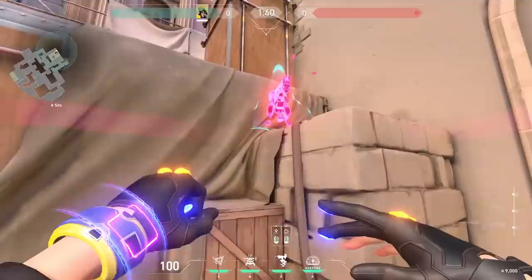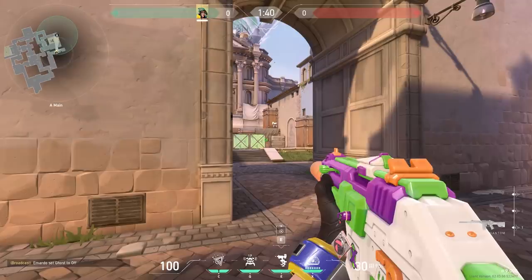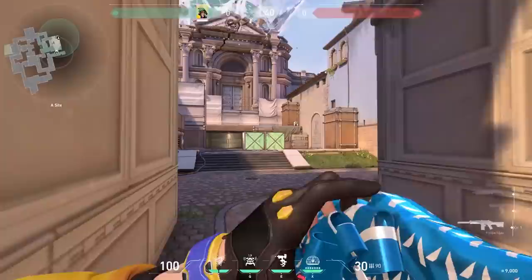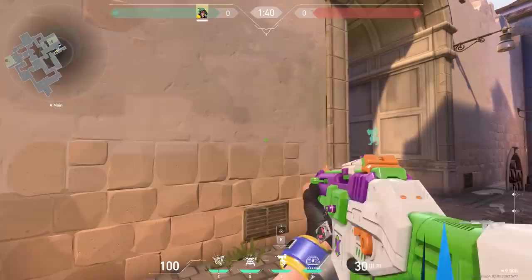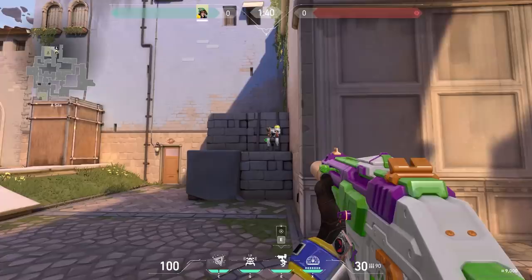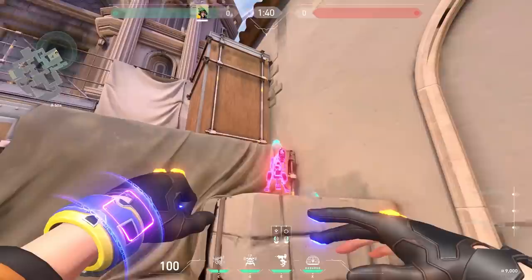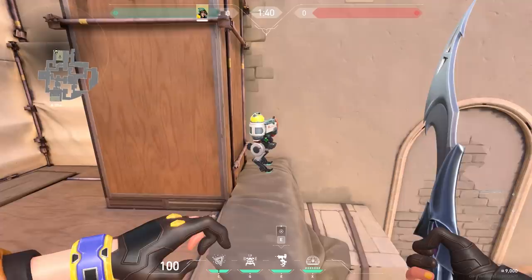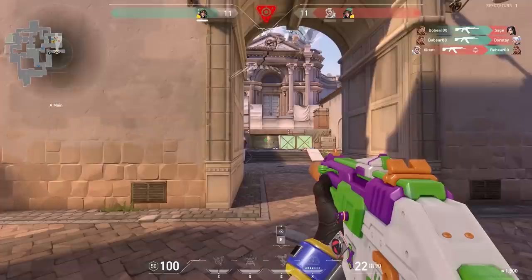With an aggressive setup you place your sentry so you get early information about the enemies. For example on Ascent, the sentry gun can aim all the way to main, so it knows when people are there. A defensive setup is when you place the sentry so it only shoots when enemies are already on site. They both have strengths and weaknesses. With the defensive setup, enemies entering site get peeked from all corners with sentry distraction for easy kills — but you won't get information until they're on site. With an aggressive setup you get that early information to rotate, but enemies can see and destroy your sentry, and may choose not to push.